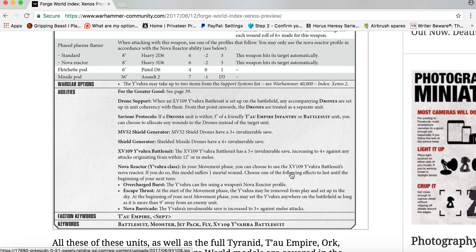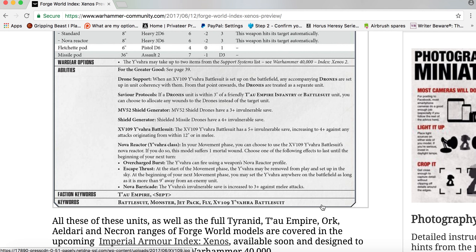MV52 Shield Drones have a 3+ invulnerable save. Shielded Missile Drones have a 4+ invulnerable save. The XV109 Y'vahra Battle Suit itself has a 5+ invulnerable save, increasing to 4+ against any attacks originating from within 12 inches or in melee. Nova Reactor: in your Movement phase you can choose to use the Nova Reactor — if you do, this model suffers one mortal wound. Choose one of the following effects to last until the beginning of your next turn.